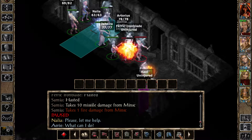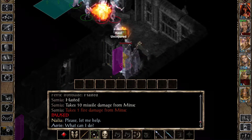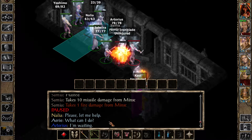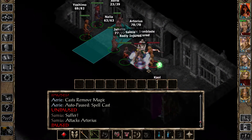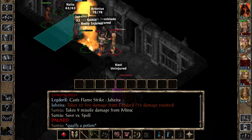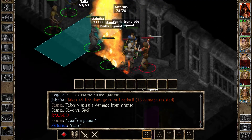Which one of you has remove magic? There it is. That is area of effect, right? Yeah, it is - that's what I thought. Artorias, do you have ghost armor already? Yes you do. Did that remove all their stuff? Got rid of his mirror image, I think. Let's just finish Samia.